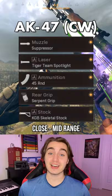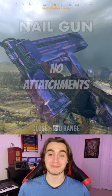Then we've got the Nail Gun. Not great on ammo, but has the fastest time to kill in the game. Next up is the Swiss K-31 — newly buffed, and the Kar-98's biggest competitor.